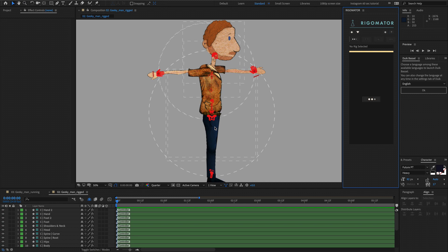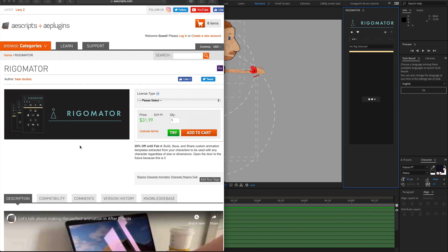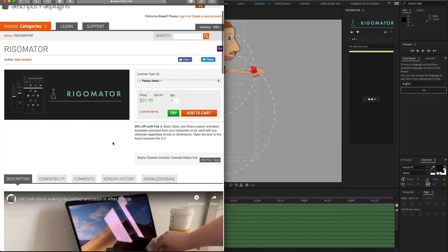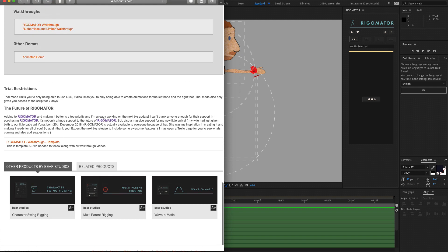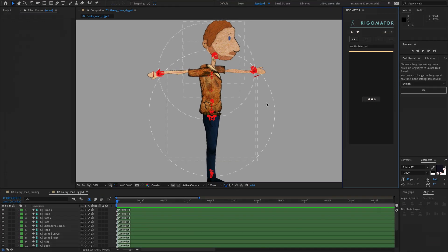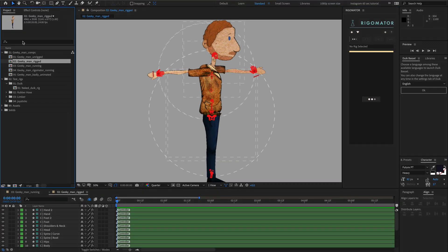Before we start, the first thing I want you to do is head over to the RigorMator main page. When you are on the main page, come down to the bottom and download the RigorMator walkthrough template. It doesn't matter if you are on the trial or not, or even if you have downloaded RigorMator — it is there and available for you. That will give you access to the RigorMator comps and the walkthrough template.